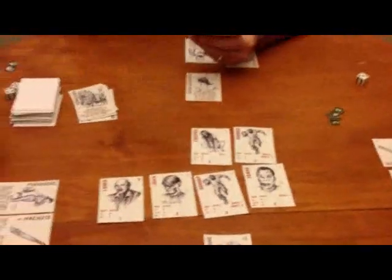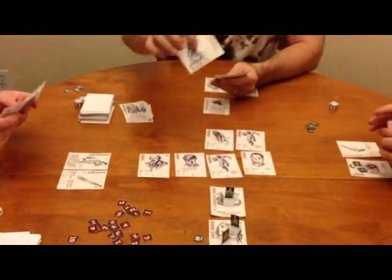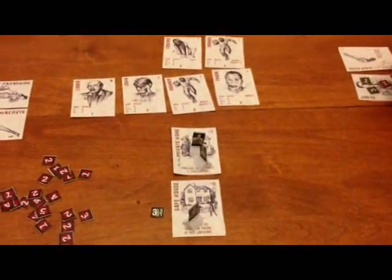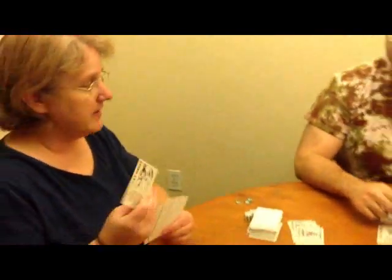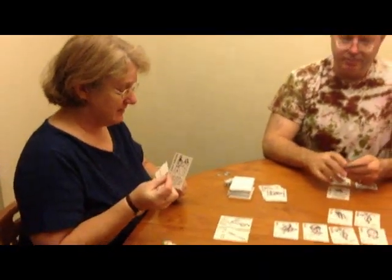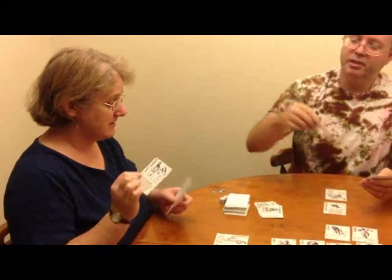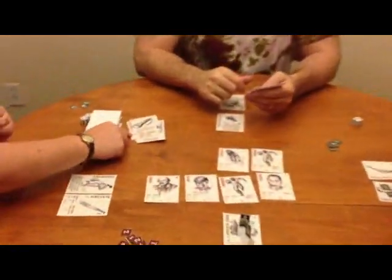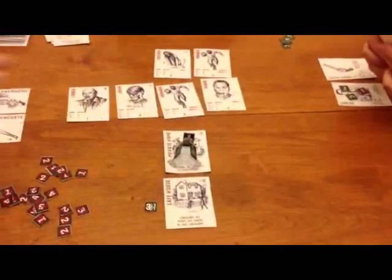Now that the fast zombies are resolved, we can react. To move into that area, I discard a card with the movement symbol — the follow symbol — to move my biker in. Paramedic, you want to come in? I have a haymaker with a follow symbol, but I'd rather use it for my machete. I'll give you my flashlight which has a follow symbol. I take it into my hand and immediately discard it for the follow symbol to follow into the private home. You can only exchange cards that are items and weapons.